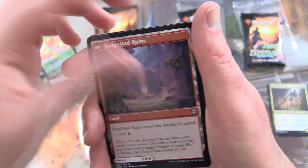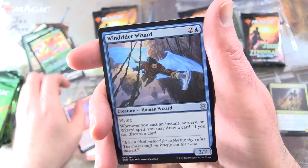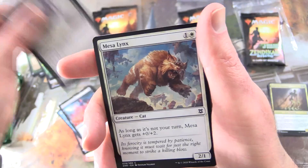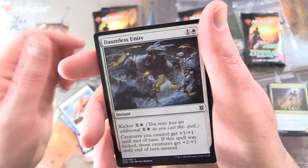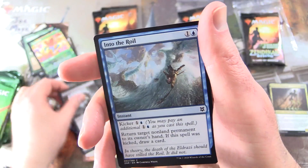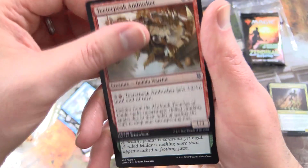We've got Songmad Treachery and Songmad Ruins on the other side. Windrider Wizard, Vian Gecko, and the commons: Blood Beckoning, Ghastly Gloom Hunter, Mesa Lynx, Dauntless Unity, Dauntless Survivor, Ghoul Drah's Mucklord, Into the Royal, Ambush of Creature, Goblin Warrior, and Rabid Bite.